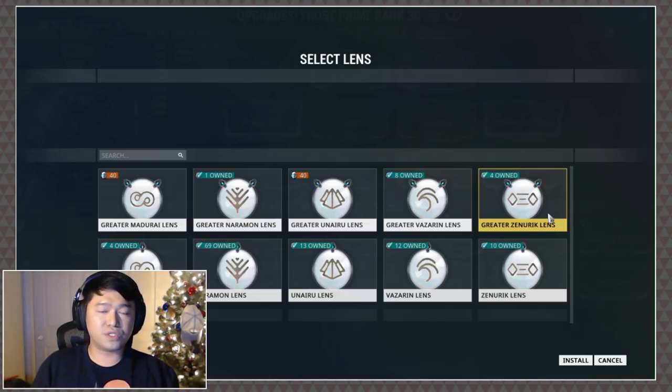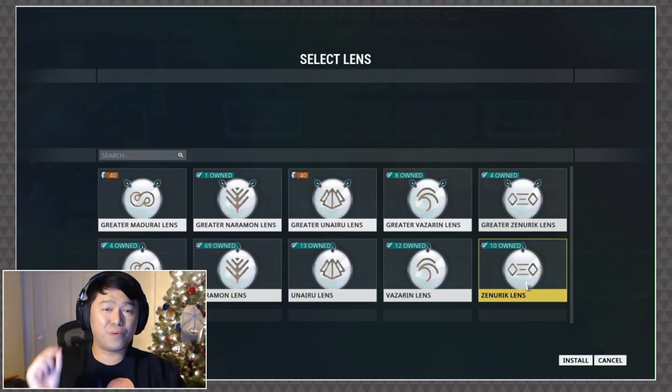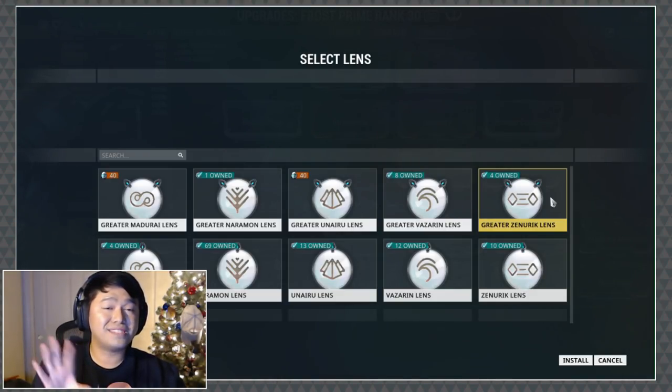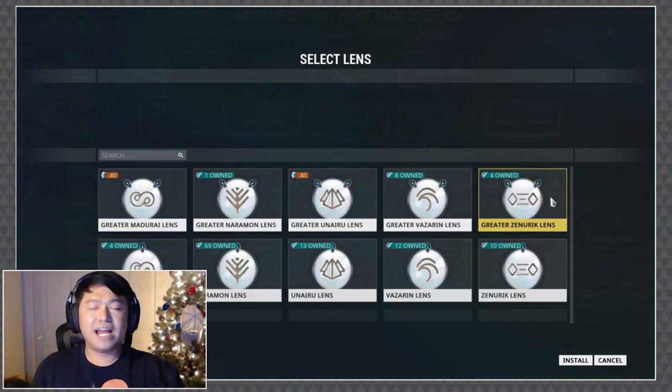We also have the greater lenses, available from the market — you'll see blueprints for each individual school. The blueprints actually consume four of the corresponding basic lenses as well as some argon and a forma, so it's a bit pricey on resources, but it gives you a 1.75x multiplier.